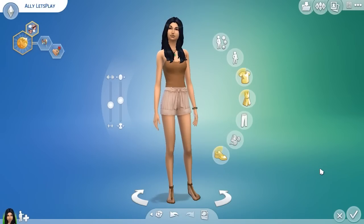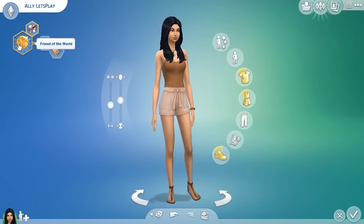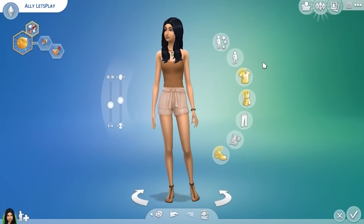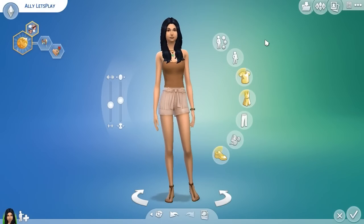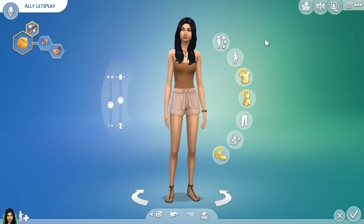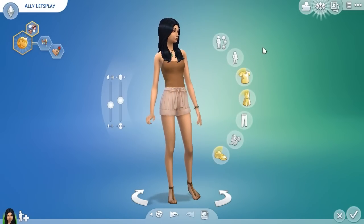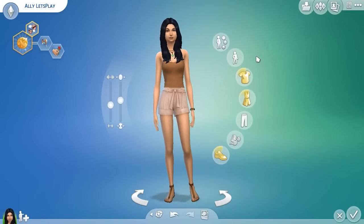Alrighty. I almost forgot — I decided to name her Allie Let's Play. I decided to give her the aspiration of Friend of the World, and I gave her the cheerful and the romantic trait. So there you guys have it. I hope you guys had fun watching. If you guys want me to continue doing these, make sure to leave a comment down below letting me know the gender, the age, and the theme for the next person you want me to create. And also, if you want me to upload this to the gallery, make sure to let me know in the comments down below. I hope you guys had fun watching, and I'll see you guys in the next episode of The Sims 4. Bye!